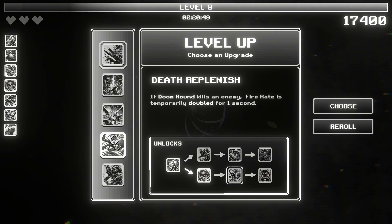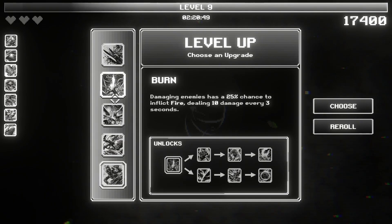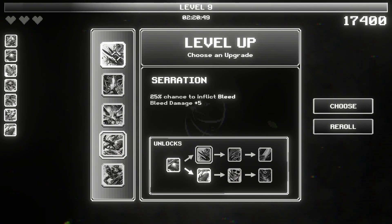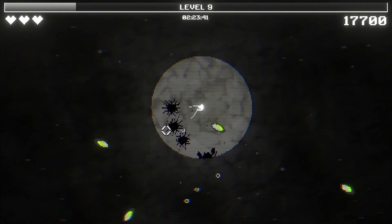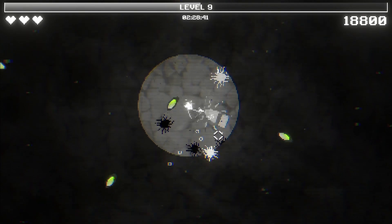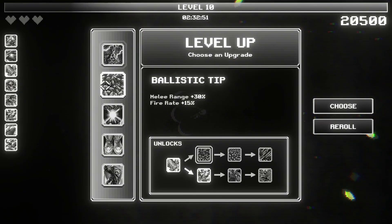Piercing. Death replenish. This is not yet for this one — we're not going to take this upgrade path here. We're not going to do serration either, we're not going to do the bleed upgrade path. So we will do death replenish here. It's already starting. We have such a small circle size though. Ninja is starting to go — I'm coming to play here. Melee range and fire rate.